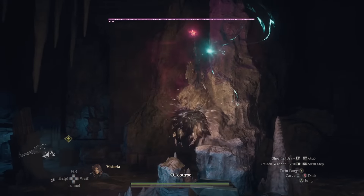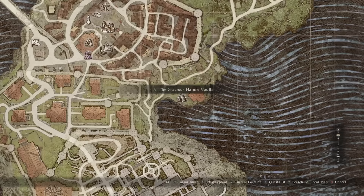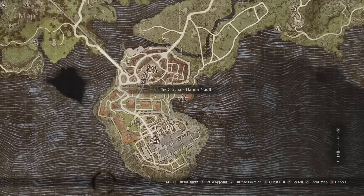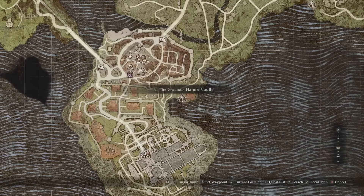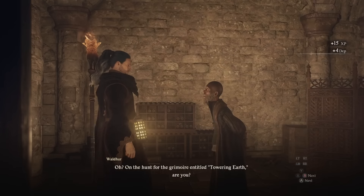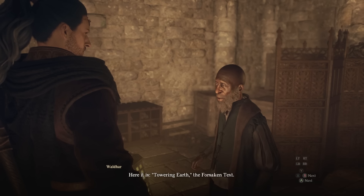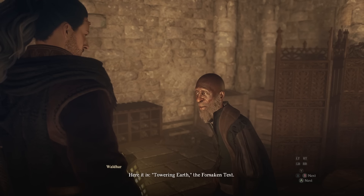And now you have all the books you're going to need. However, if you want to know where books four and five are — there is one you can get in the Gracious Hands Vault here in Vernworth. As part of the main quest, you do a quest called The Caged Magistrate. You free him, but he doesn't want to leave until you've found a library for him. You find it in the slums while doing a side quest to help find a lost boy. The lost boy is down in these vaults, so when you save the boy you also find the vaults. You let the magistrate know about the vaults, he goes there, and when you need these books you can speak with him and he'll just give it to you.